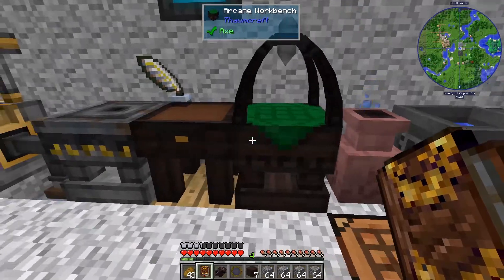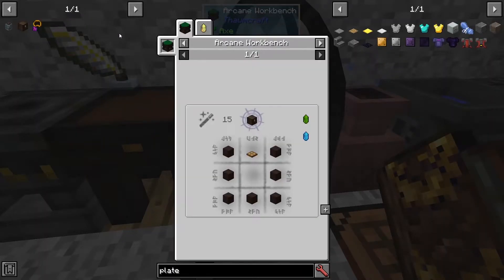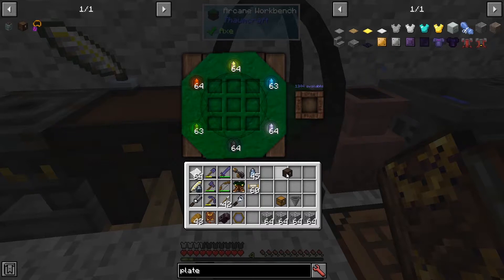We'll go ahead and build one. The Hungry Chest is an arc recipe. We need some Greatwood Planks and a Trap Door. There we go, the Hungry Chest.